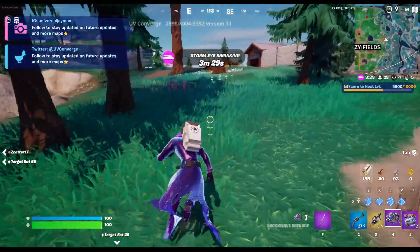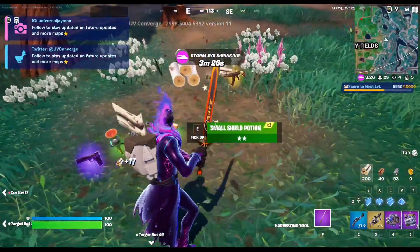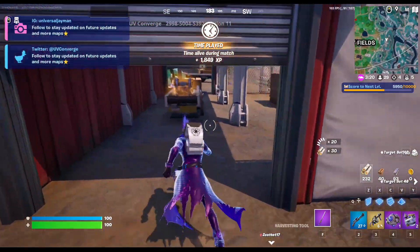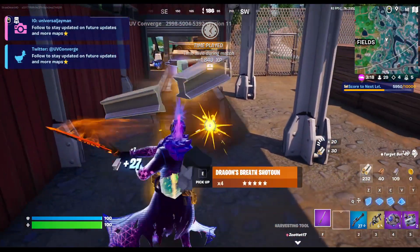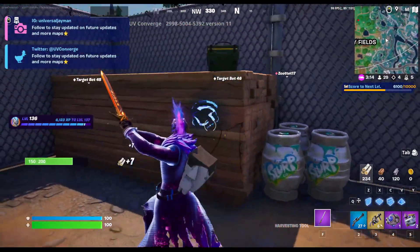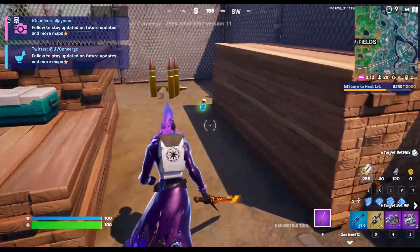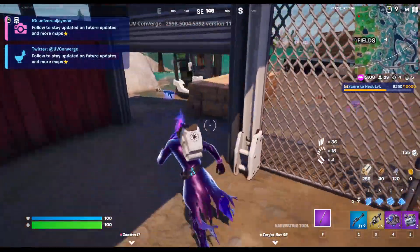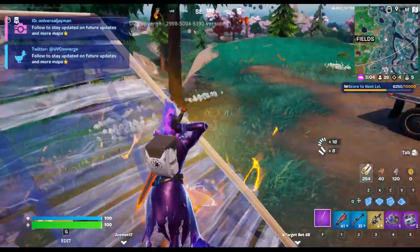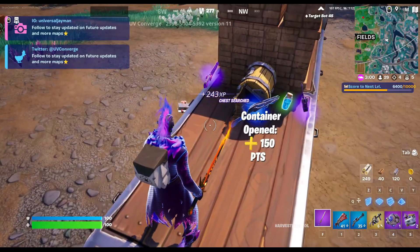I want to come back to the stuff that's available right now and talk about the ranked rewards. Fortnite has just released their brand new ranking system, taking away Arena entirely and also the Trios mode. So now, if you go into ranked modes — which are solos, duos, squads of normal build, and zero build duos — you can now claim 11 rewards completely free just by playing the game.